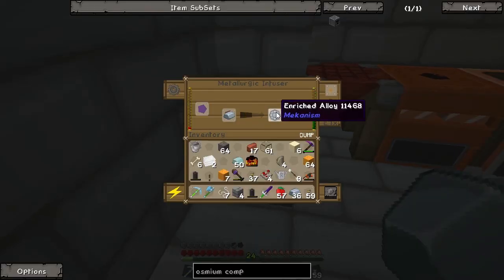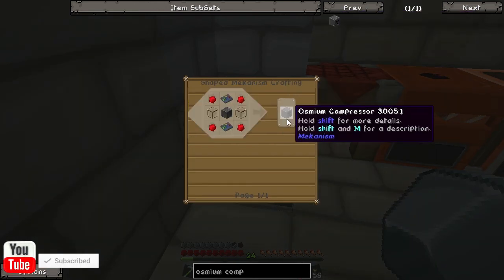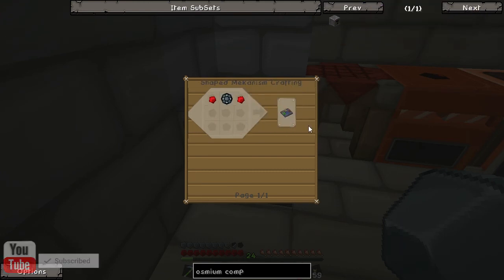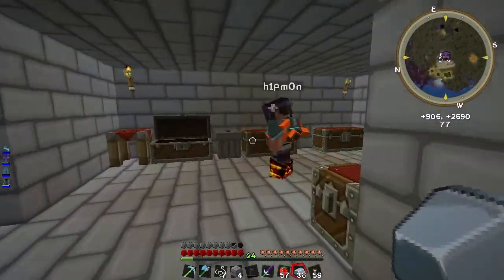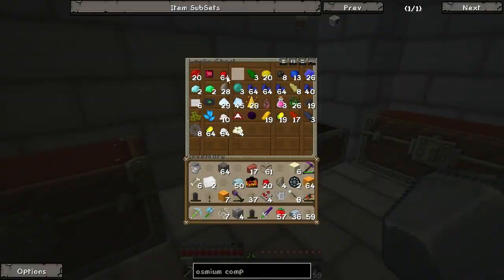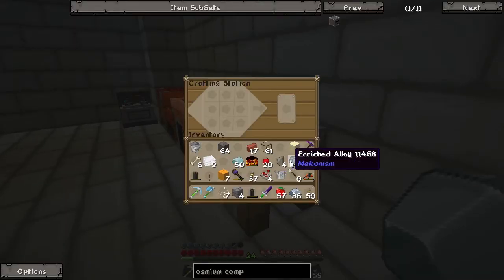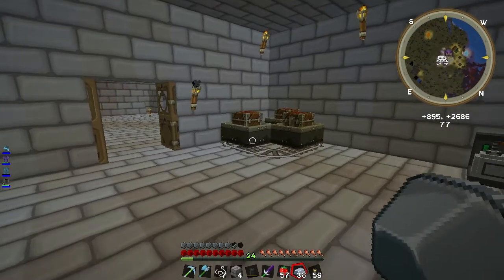I've got the ingots. Cool, got the ingots — but it's still moving. Right, I need a steel casing. How do I make a steel casing, Lee? I keep using these workbenches when there are nearer ones. Yeah, I do that too.